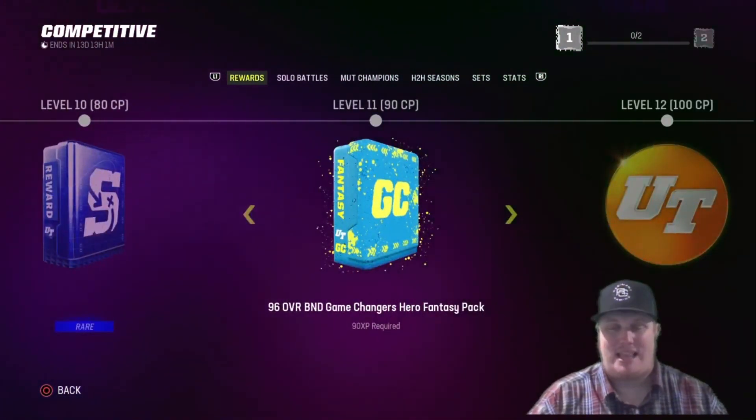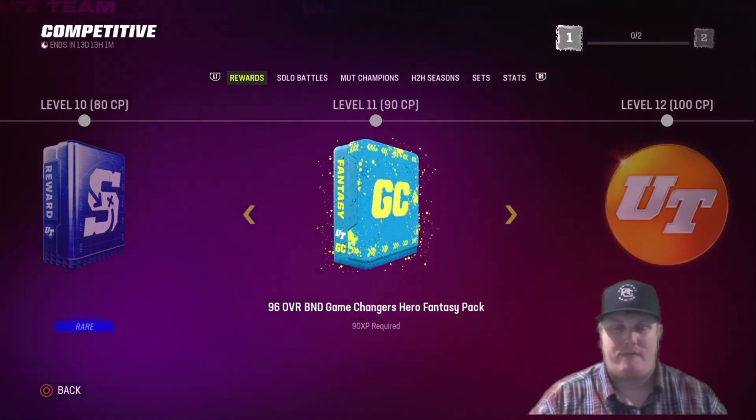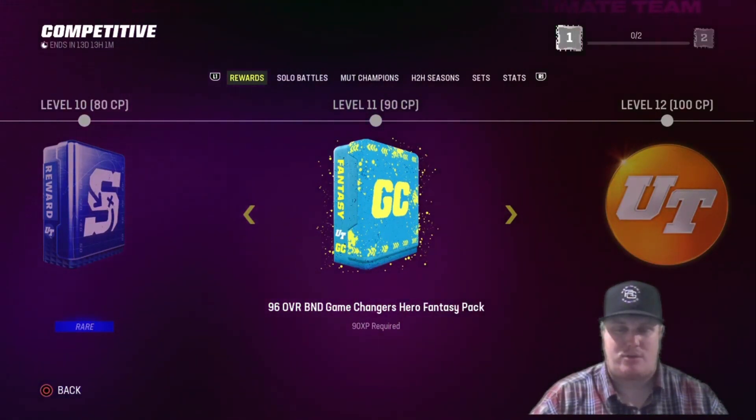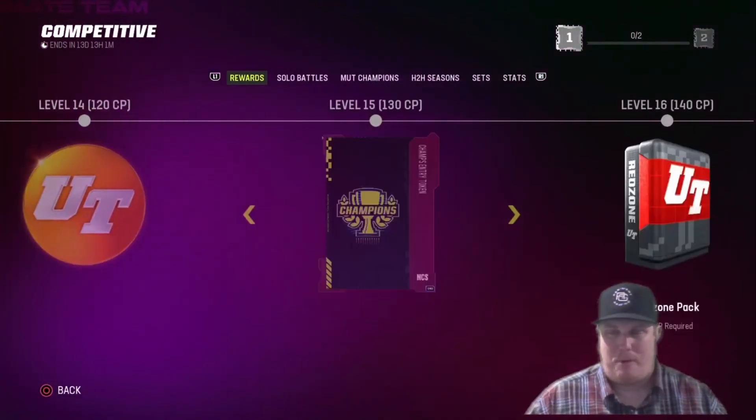Level 11 this week is going to be a 96 overall account-bound Game Changers Hero Fantasy Pack — so any of those 96 overall heroes from the Game Changers program, you'll be able to bring any of those guys in as account-bound to your squad. Then there's more coins, more XP, and more packs along the way as you continue the grind.